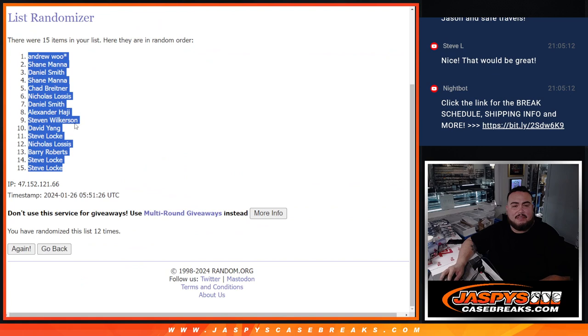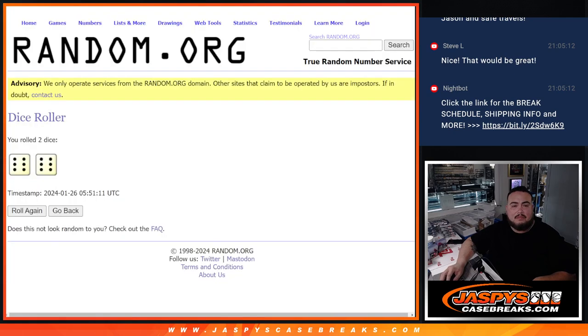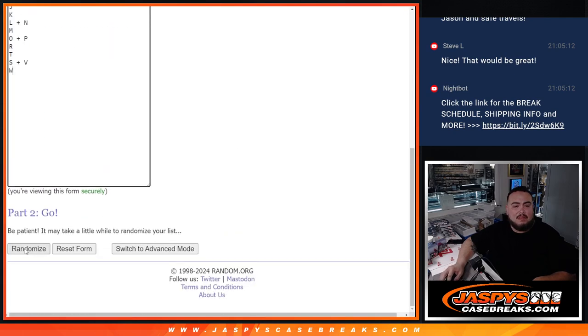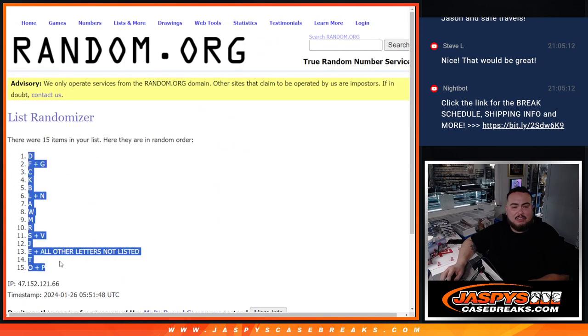Dice rolling in progress — Andrew down to Steve, then D down to OP.